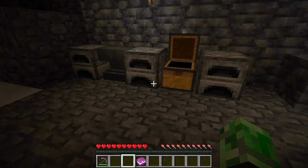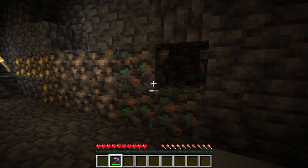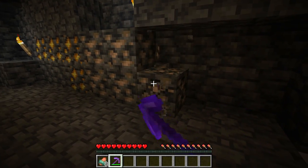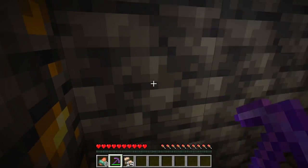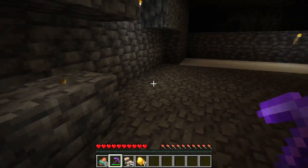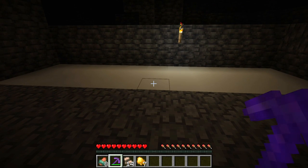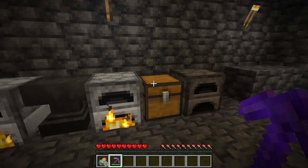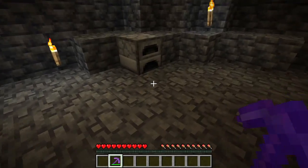If you grab Fortune 3 on your pickaxe - check it out - it does work for copper, that was eight from four blocks. Grab iron - got 14 out of all that. Gold - I got seven gold. That makes Fortune a lot better, gives it so much more use. You go ahead and put them in the furnace, smelt them, and it gives you the regular ingots like it normally does.